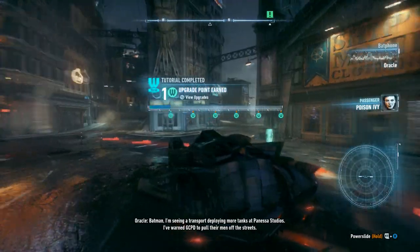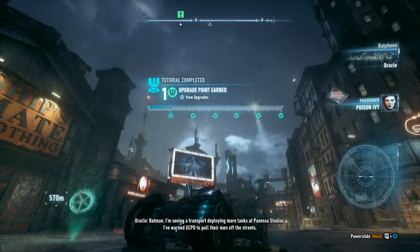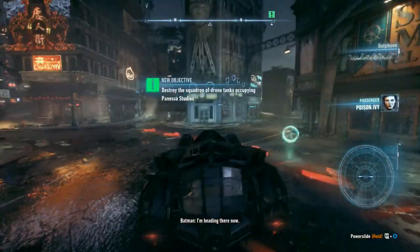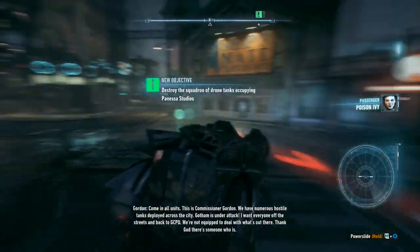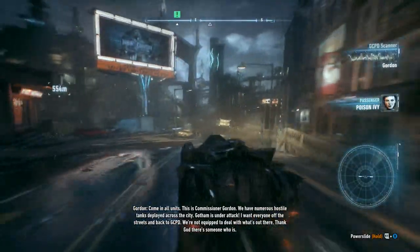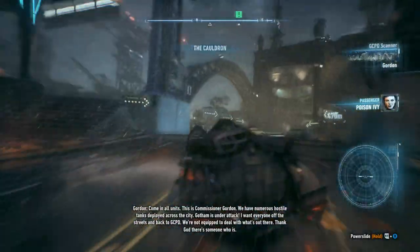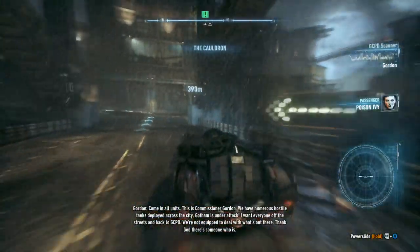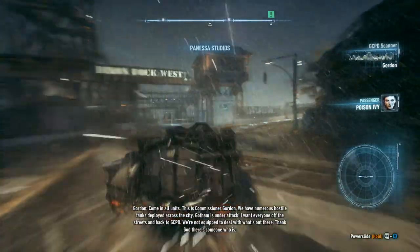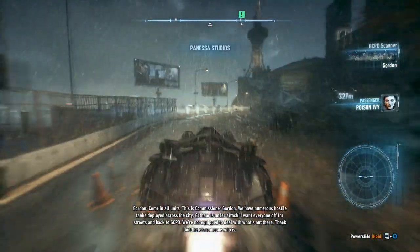Batman, I'm seeing a transport deploying more tanks at Panessa Studios. I've warned GCPD to pull their men off the streets. I'm heading there now. Come in all units, this is Commissioner Gordon. We have numerous hostile tanks deployed across the city. Gotham is under attack. I want everyone off the streets and back to GCPD. We're not equipped to deal with what's out there. Thank God there's someone who is.